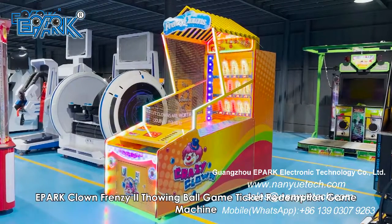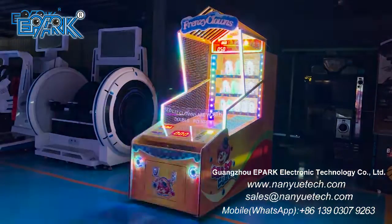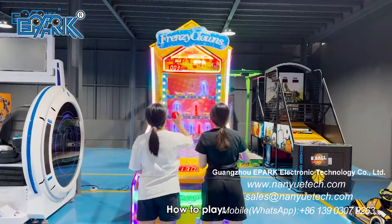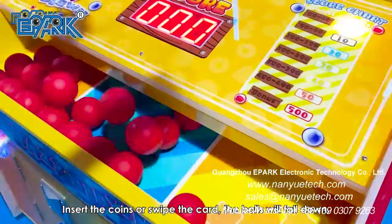E-Park Clown Frenzy 2 is a throwing ball ticket redemption game machine. The main materials are hardware and wood. To play, insert coins or swipe the card and the balls will fall down.